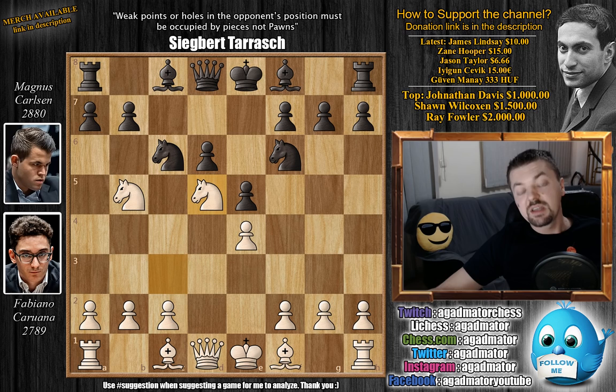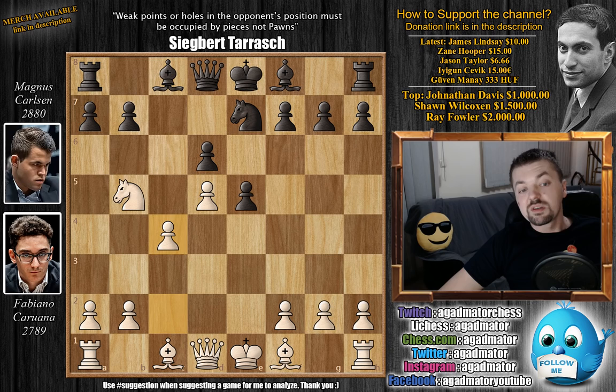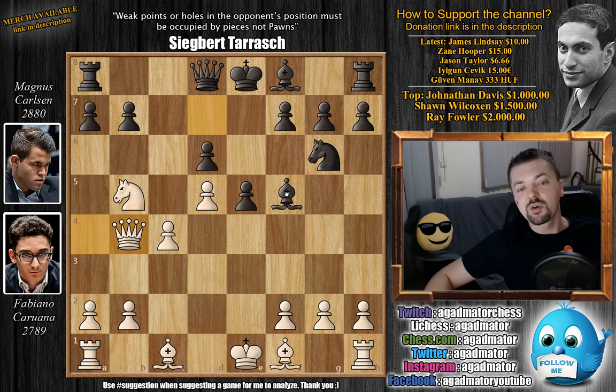We've seen in every game in this line: knight captures, pawn captures, and now knight to e7. This is the second time Carlsen goes for this line — the last time he played it was in game 12. C4, Caruana continues the same as he did in the classical time format. Knight g6 and queen to a4. We have bishop to d7 by Carlsen and now queen to b4. It'd be interesting if Carlsen continued, as white is already threatening knight captures on d6.